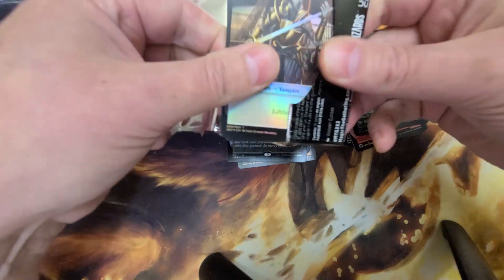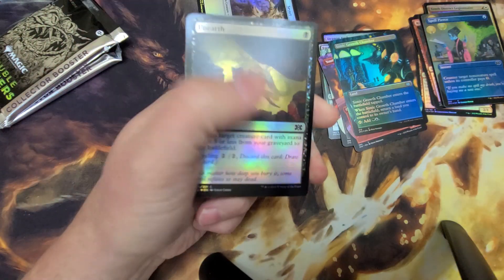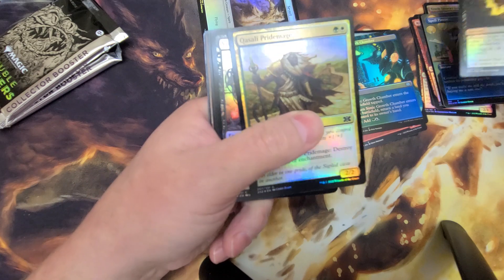What are your favorite pulls from these packs? I know everybody's looking for the Imperial Seal, but I just think this entire set was gorgeous and so many useful cards. I know it's a Masters set, but... Unearth.